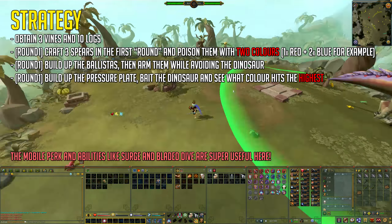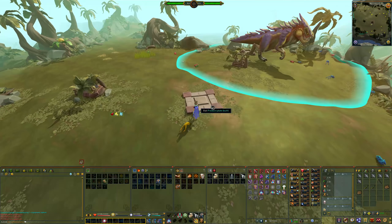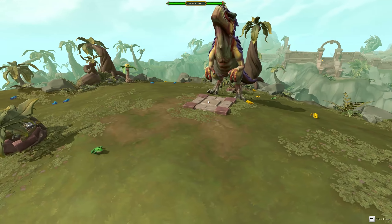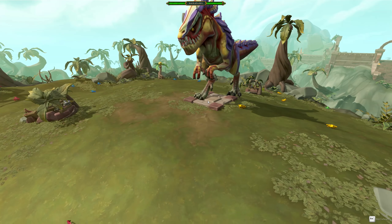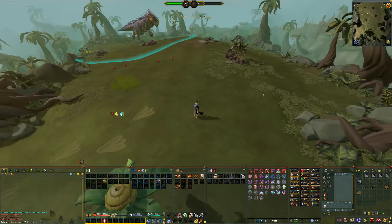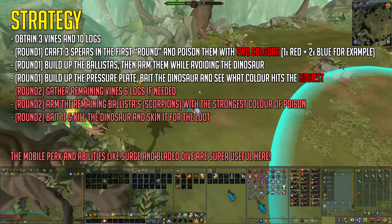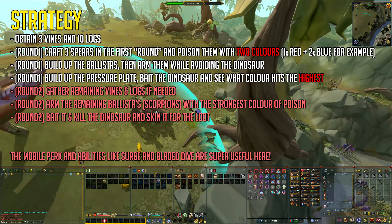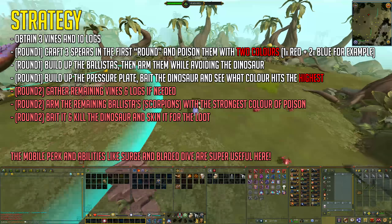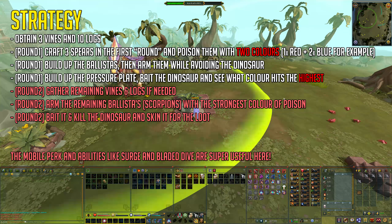If you used three different colors in the first round and then used the two the dinosaur is weak to in the second, you can finish efficiently. To end the first round, I bait the pressure plate using a raw manta ray. A cutscene will now play, which you 100% want to watch to see which arrow does the most damage. In my case I had both wrong colors, so I won't be able to finish with four spears, but I now know that blue is the weakness of this particular dinosaur for this hour.